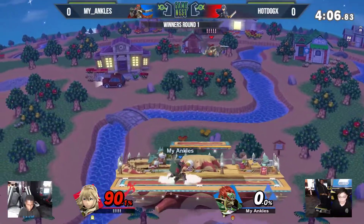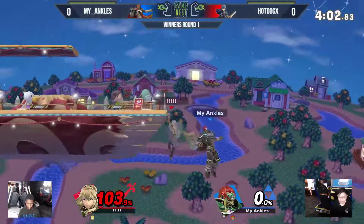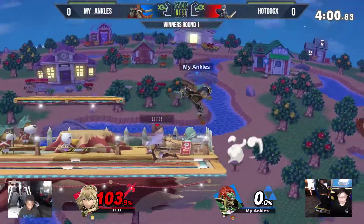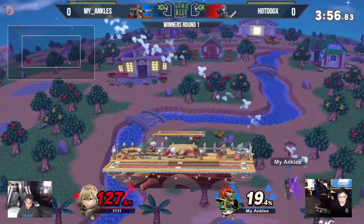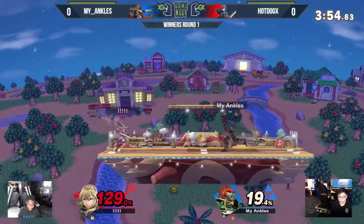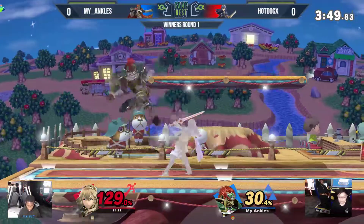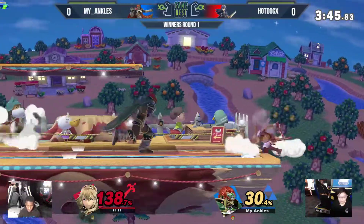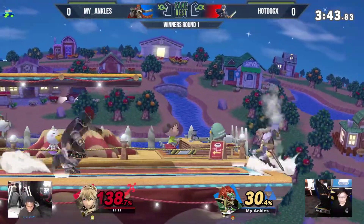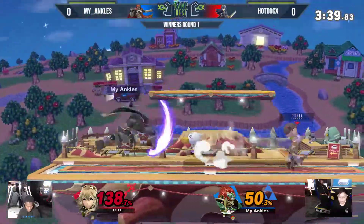I say relatively because Lucina is in kill range now. Oh, he went for it — I respect it. Zero percent though, and he is offstage, which is not where you want to be as Ganondorf. He's coming back. Ganondorf is only at 30, but this is still scary because his offstage presence is not that great. Hot Dog could have been punished really hard there for going past the ledge. Ankles gave him a little too much room, though.